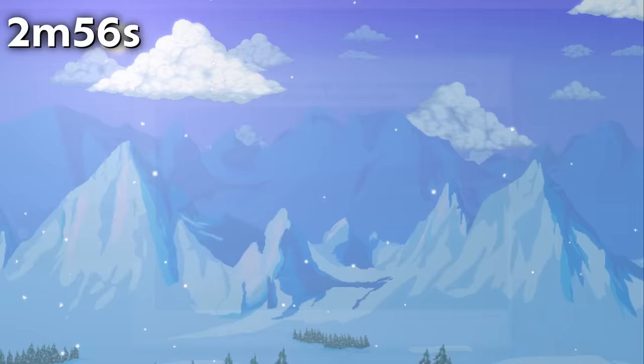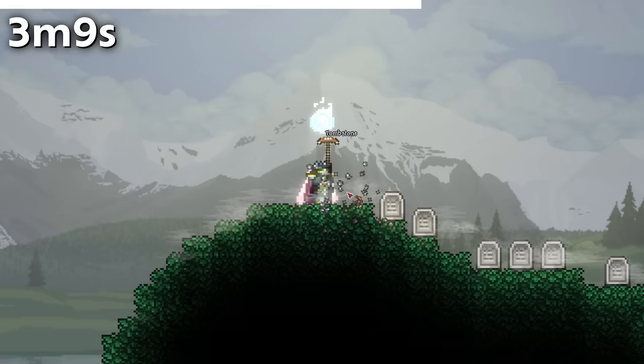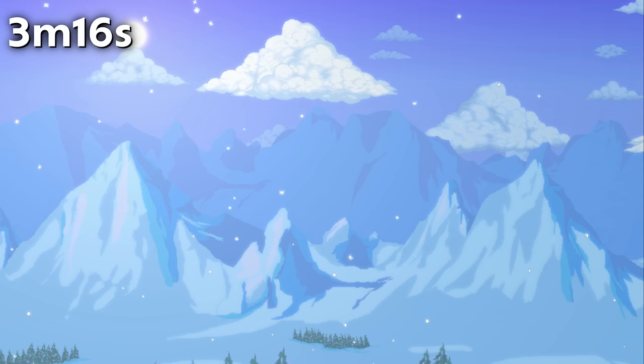The hardest block to mine in Terraria is Chlorophyte Ore, requiring 3 strikes from even the strongest pickaxes. The most disproportionately strong block to mine is the Tombstone, however, as it can be mined with any pickaxe yet takes 10 strikes with a copper pickaxe. If you've ever cleaned up an arena in early game, you'll know how annoying this can be.